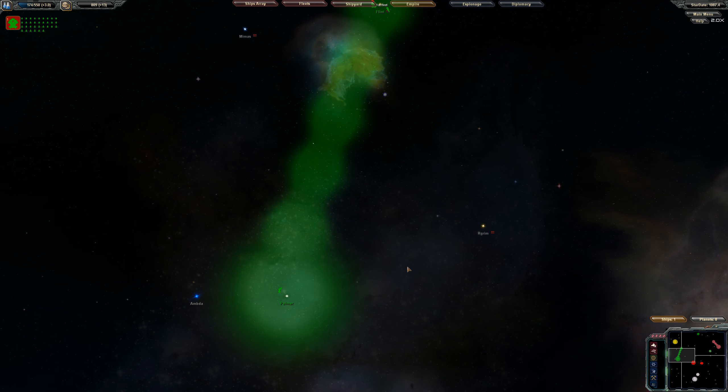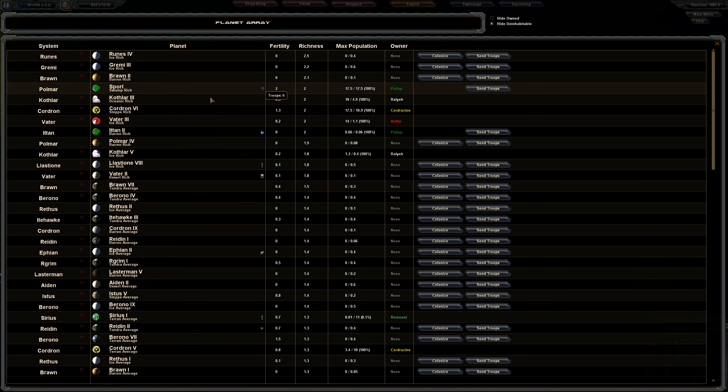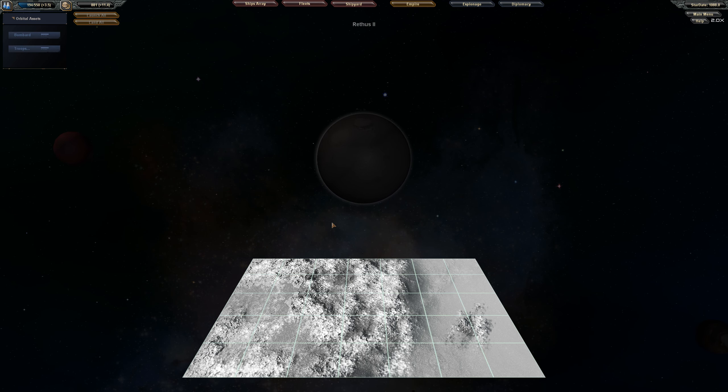We'll go ahead and train my agents here to make them all a little bit more capable, and then we'll see about maybe colonizing another planet. Looking at fertility — the ad hoc one is very good. I took the one with the highest richness I could find. This one here has a rate of 1.4 — I want to see how many habitable spots there are. It looks like it's way up there past the Quartizines.